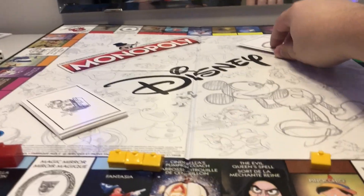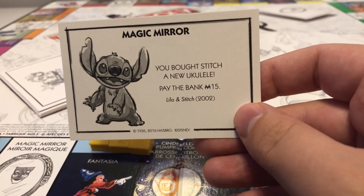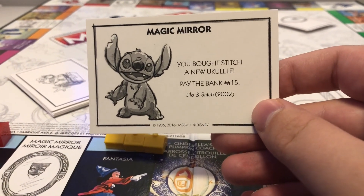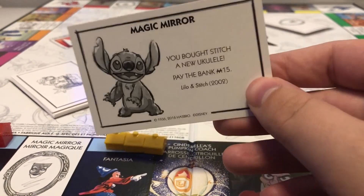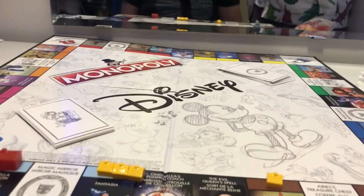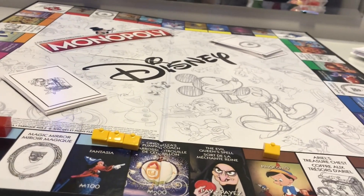Another Magic Mirror card just to make it even between Ariel's treasure chest and the Magic Mirror: 'You bought Stitch a new ukulele.' That is a strange card — why are you buying Stitch a ukulele? Pay the bank — $15. That seems pretty standard, I guess. Wouldn't you pay the ukulele store?